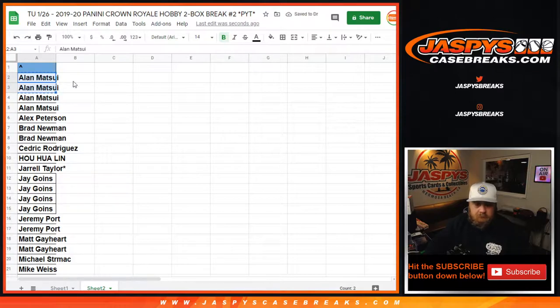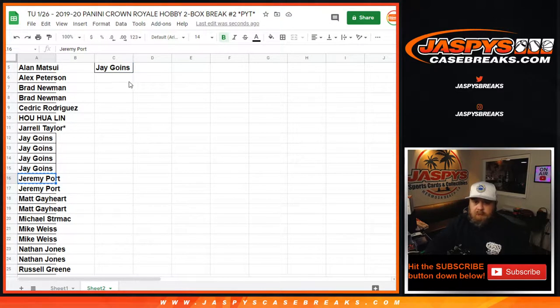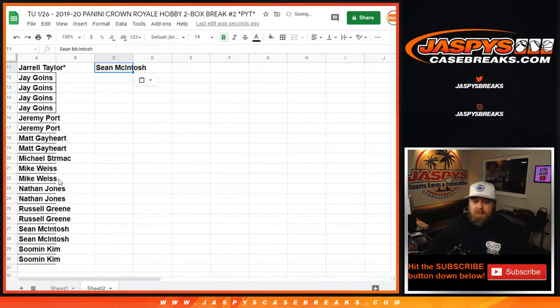Alan with four spots gets two entries. Alex with one spot — good luck, no entry. Brad gets one. Cedric with one — good luck. Howe with one — good luck. Drell with one — good luck. Jay with four gets two entries. Jeremy gets one. Matt gets one. Michael S — good luck with your team. Mike Weiss with two gets one entry. Nathan gets one. Russell gets one. Sean gets one. Su Min gets one.